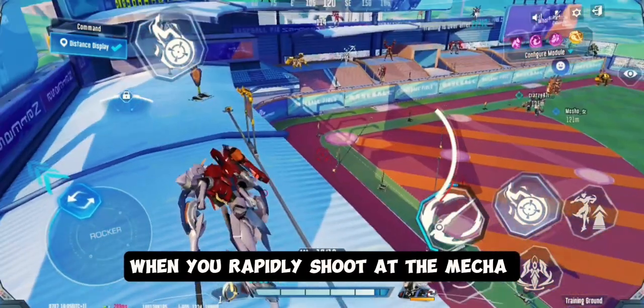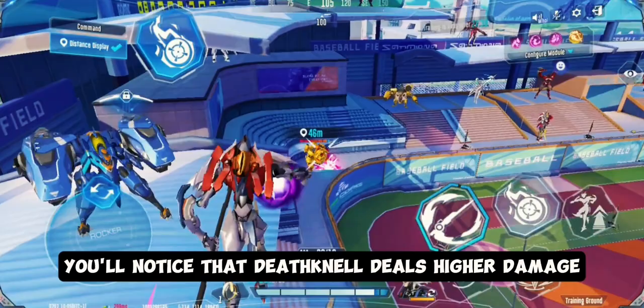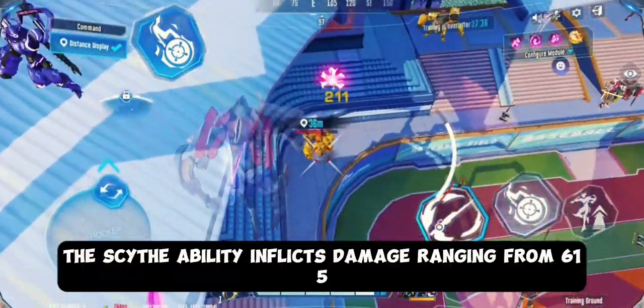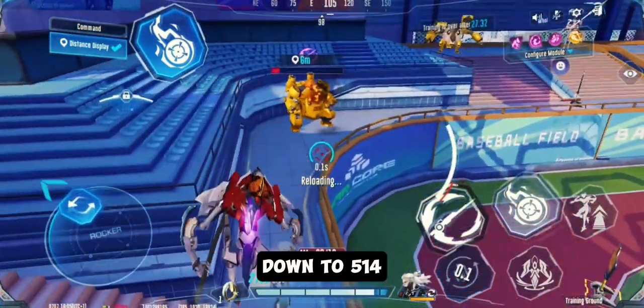Additionally, when you rapidly shoot at the Mecha, such as the teddy bear, you'll notice that Deathknell deals higher damage. The scythe ability inflicts damage ranging from 615 down to 514.